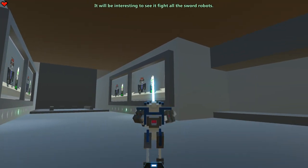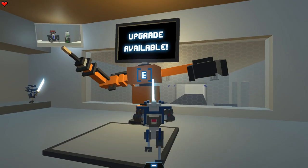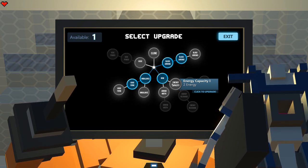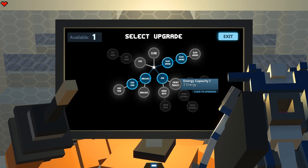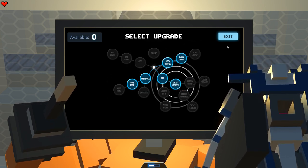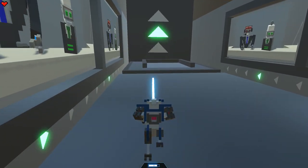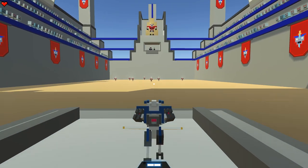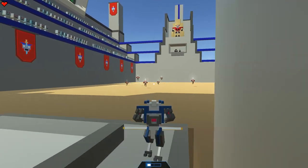'It will be interesting to see it fight all the sword robots. All the sword robots — literally all of them.' I can take them on, I totally got this. Energy capacity — I can upgrade to two energy, I'm assuming that means two shots in a row. I don't really feel like I need more than one clone, so I think I'm going to upgrade that so I can utilize my bow a little bit more often, especially if we're fighting a bunch of swordsmen right now. We have a lot of swordsmen coming in.